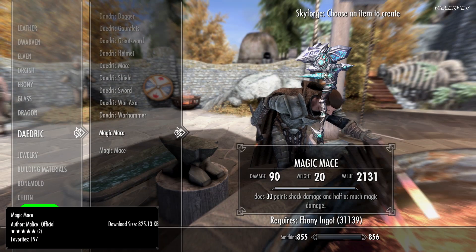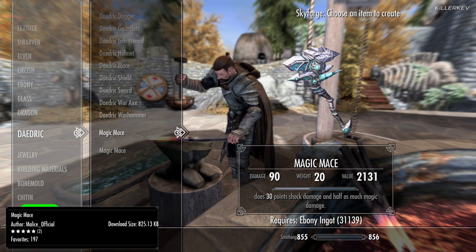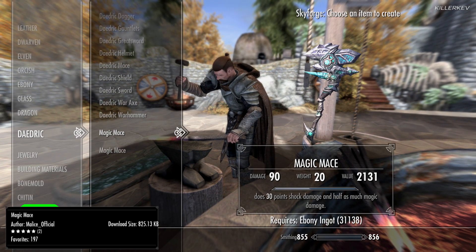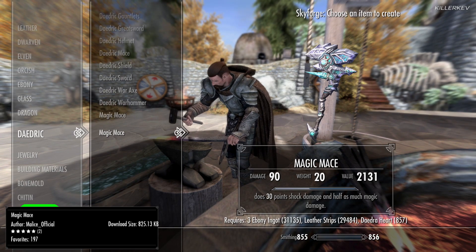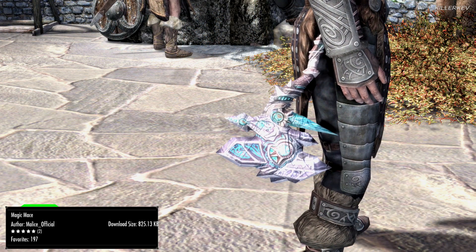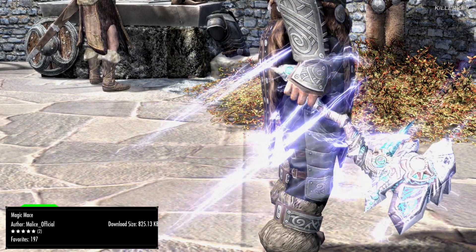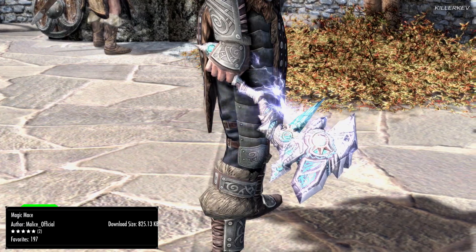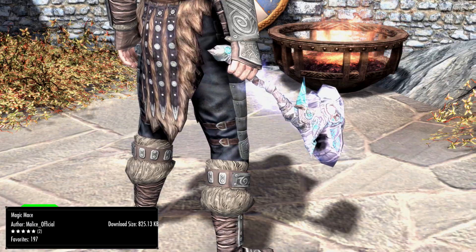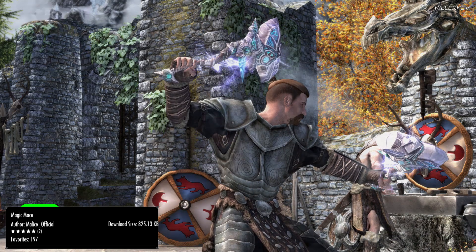Magic Mace, coming in at 825.1 kilobytes of a download. This mod adds a new magical mace to the game. Speed is going to be 1, and when it strikes the enemy it sends powerful shock into them. In order to craft this particular weapon, you will need to head over to the Skyforge, as it will not be craftable within any other forge. All you will need is 1 Daedric Heart, a leather strap, and 3 ebony ingots. There is an alternative version, though the properties are going to be the same upon obtaining the weapon.